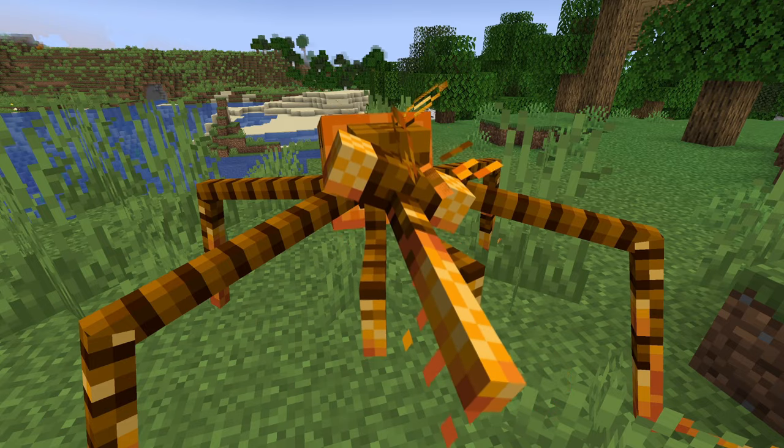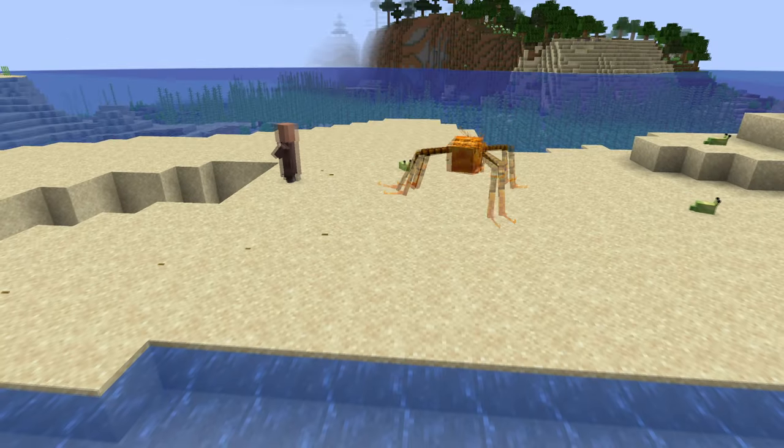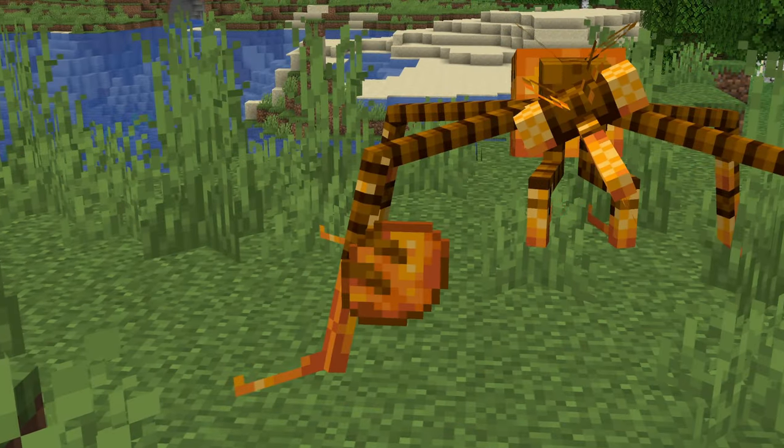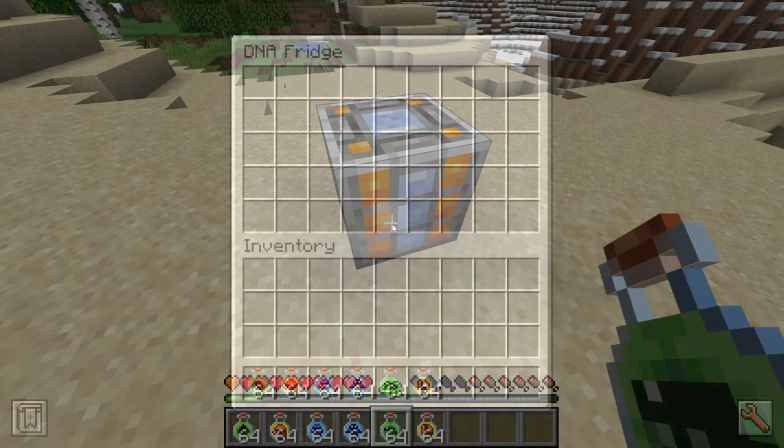Launching a septic substance or stepping with their proboscis, the Encrusted is an abomination of an insect. Upon death, they drop their abdomen, which can be crafted into a DNA fridge, as it can store a good amount of blood.